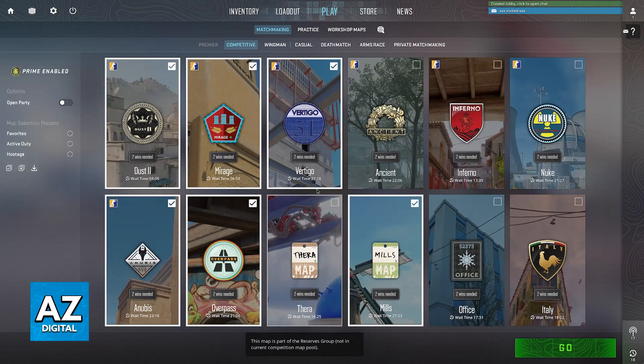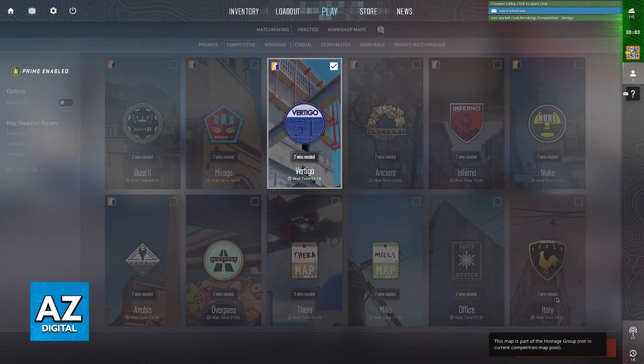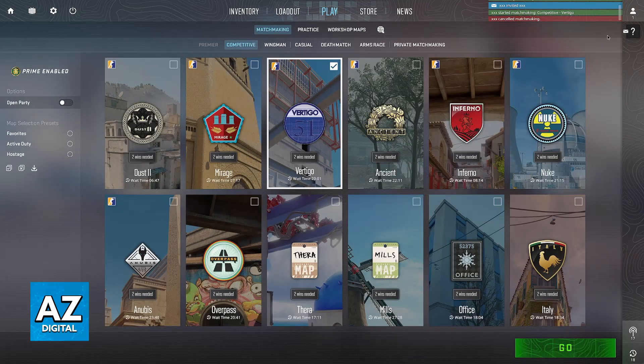You can just choose the maps that you want to queue into, click Go, and you will load in immediately. Once the match has been found you will be able to play it out and see if you got a rank increase, decrease, and so on.